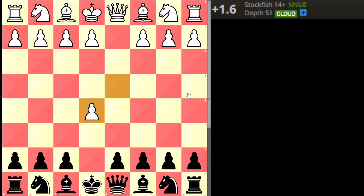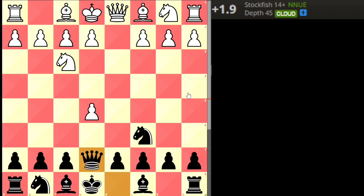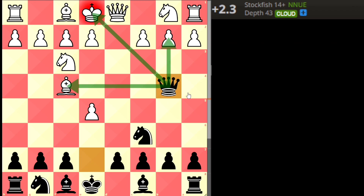Black attacks the pawn, white defends, black attacks again with the queen. White tries to defend the pawn with the bishop, then black goes Queen b4 check. This is called the Englund Complex because most traps start from here — the queen is attacking the bishop, giving check and threatening to take the b2 pawn. There are three double attacks.